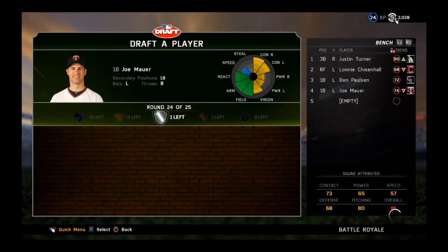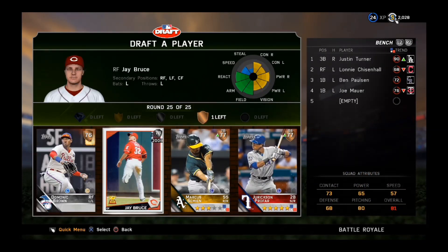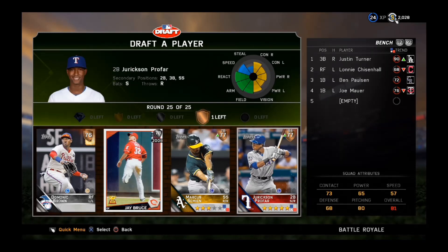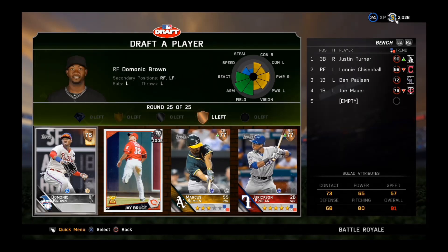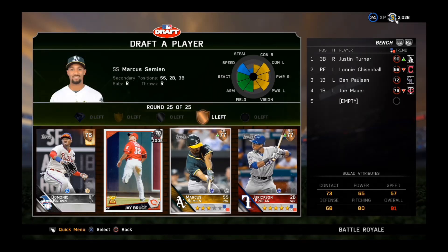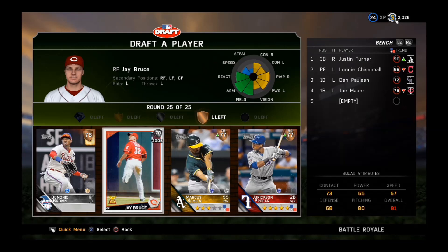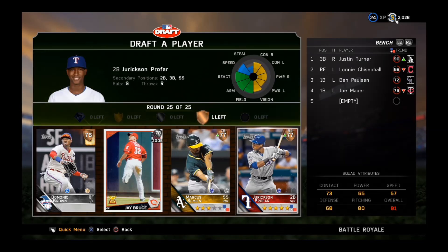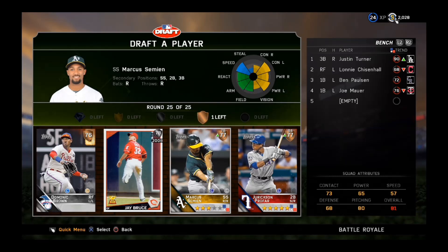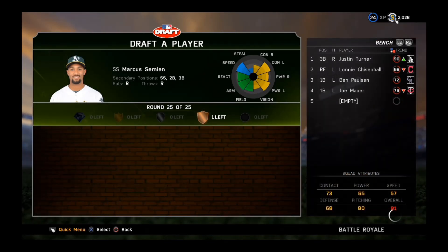Last round — a choice between Jay Bruce, Jurickson Profar, or Marcus Semien. Not even going to consider Dominic Brown. Our bench is lefty-dominated and Jay Bruce is another lefty, so we have to take Jurickson Profar — but he's terrible offensively — so Marcus Semien, you are on the team.